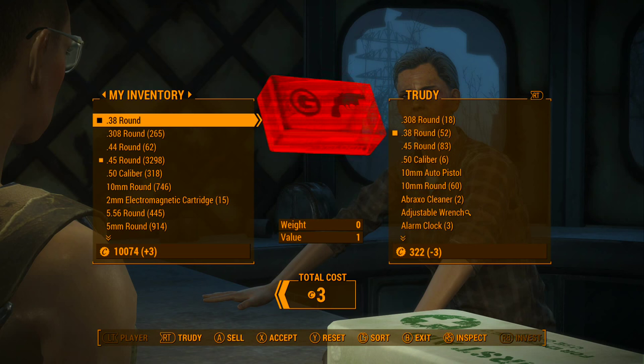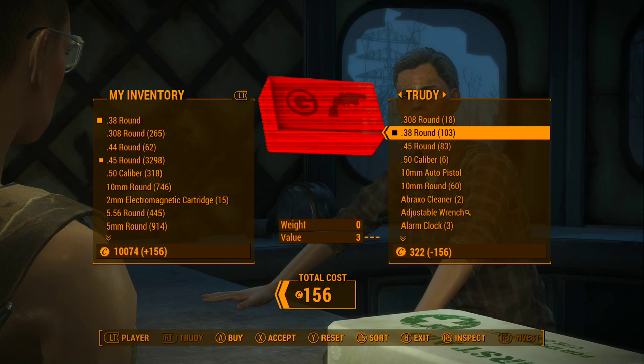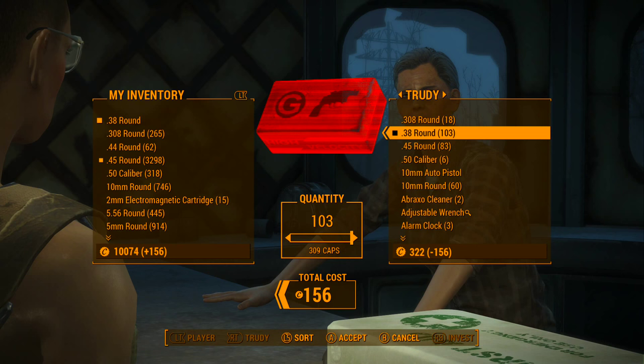Just like the other method, you're gonna be left with one phantom bullet, so just keep selling that back to her until she owes you roughly around 150 caps — it doesn't have to be exact. Now for the next step, you're gonna go back into her inventory and buy the rounds back, but make sure you don't exceed the amount of caps owed.